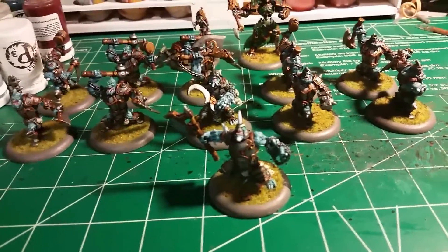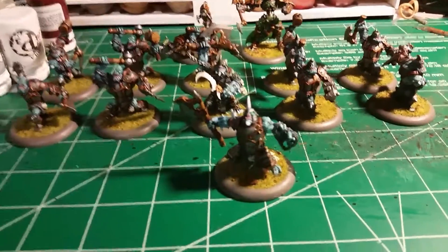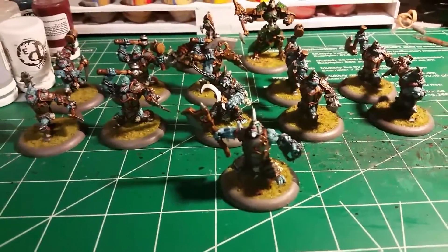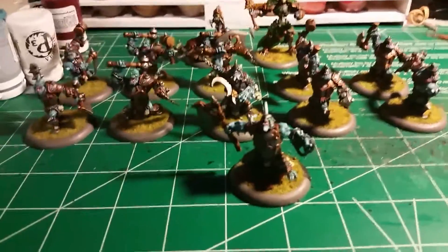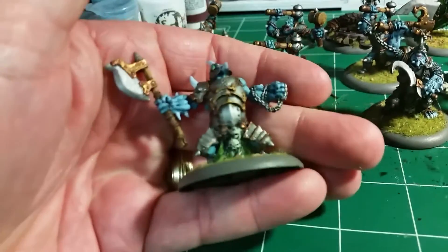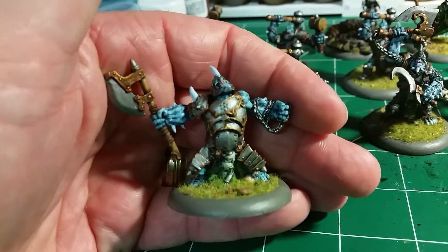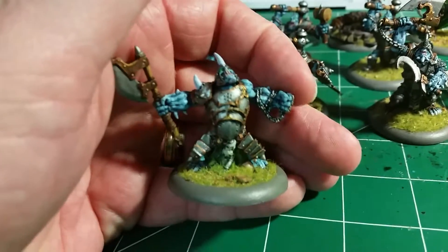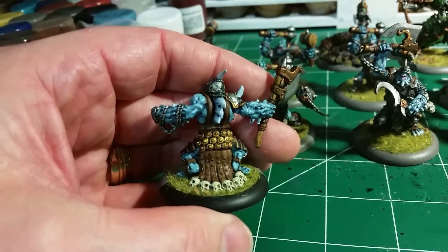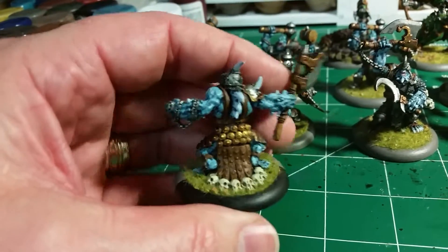And that something else is my pirates. I've been wanting to make room so I could lay them all out and work on them. Here we've got the leader, the attachment. This would be General Garrick, I think his name is. He is a unit attachment — you can use him for other stuff too.